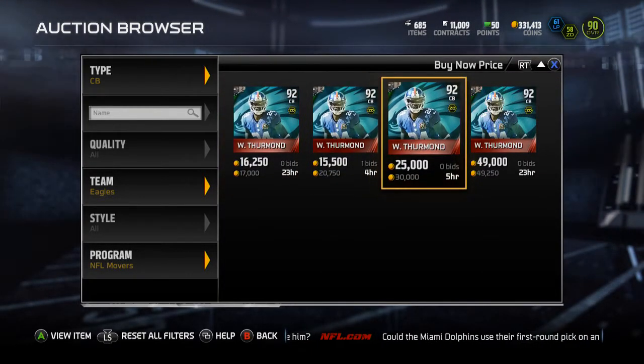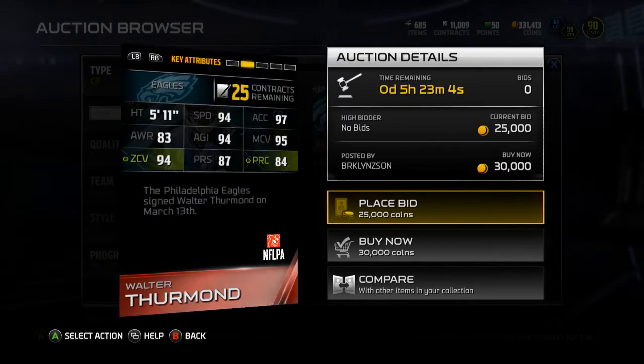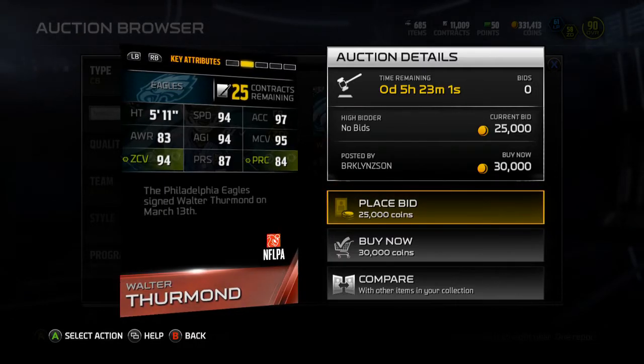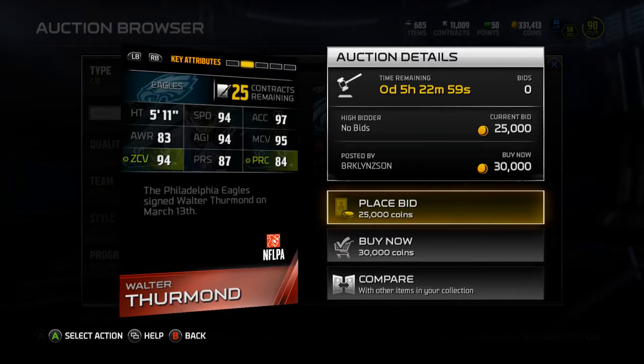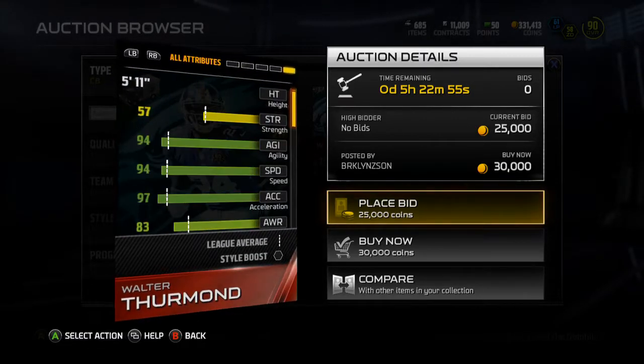He's only 17K. He's got Zone D chemistry, only one chem. 94 speed, 97 acceleration, 83 awareness, 94 agility, 95 man, 94 zone, 87 press, and 84 play rec. So a pretty solid card for 17K.